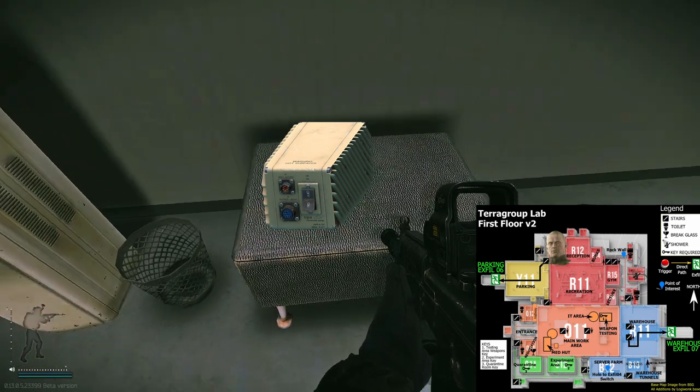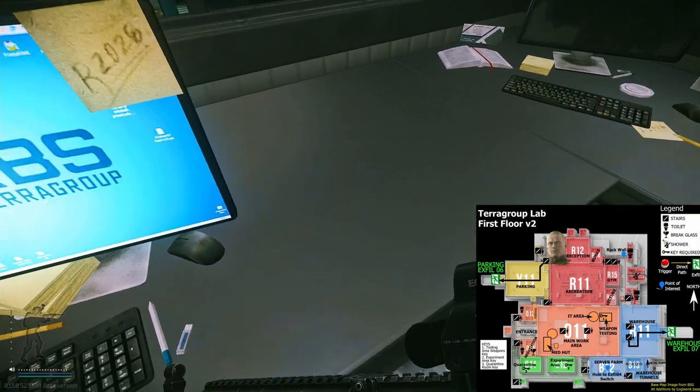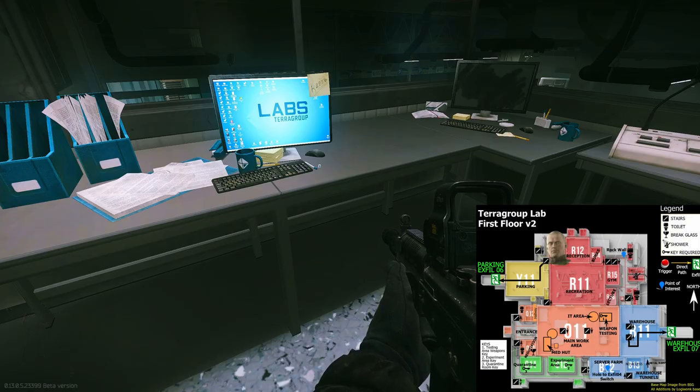The other rare item you can find on the right side next to the computer. Maybe the other item will spawn there too — no guarantee — but check the spot when you're already here.